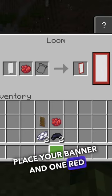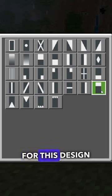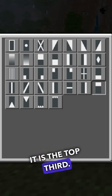Place your banner and one red dye in the loom. You are looking for this design here — it is the top third. Click OK.